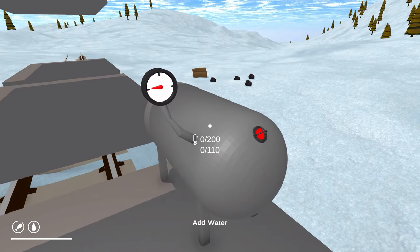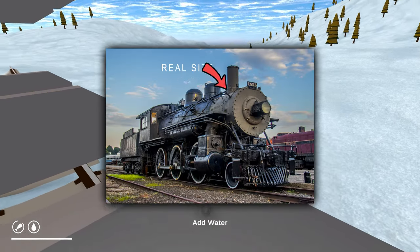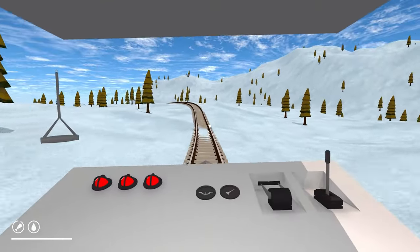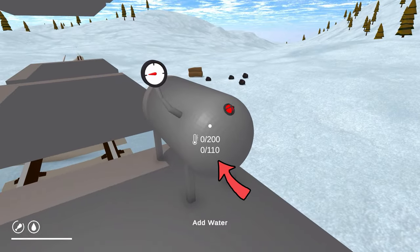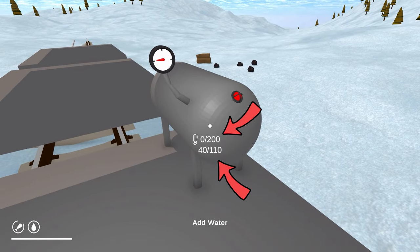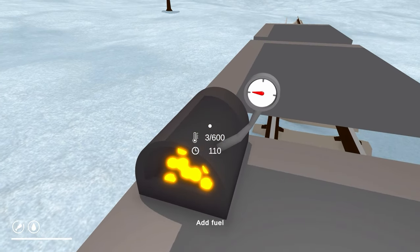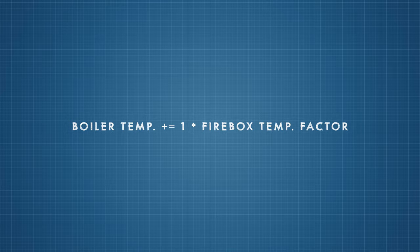The boiler is situated on the other side of the cabin. I know it's not meant to be here and also be this small, but I really didn't want to block the view of the player from the cabin, so I might have a smaller boiler in the front connected to this one. The boiler shows the maximum amount of water it can hold and the temperature inside. Whenever the firebox is running, we increase the water temperature, but instead of a fixed increase rate, I made it dependent on the current temperature in the firebox.